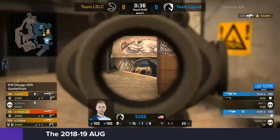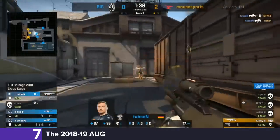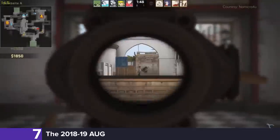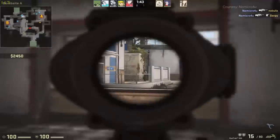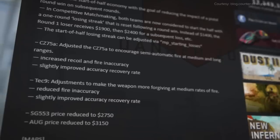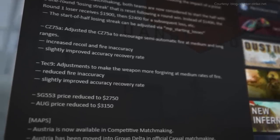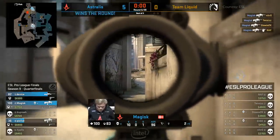At the number 7 spot on our list is the balance change that basically put the M4 out of business, at least for a while. We're talking about the 2019 AUG. For the bulk of CSGO's patch history, the AUG was left relatively untouched and was always seen to be well-balanced because of its price. But with one price change, CSGO's metagame would be turned completely on its head. The AUG had all the tools to dominate the game, and when it became a little more affordable, it did.